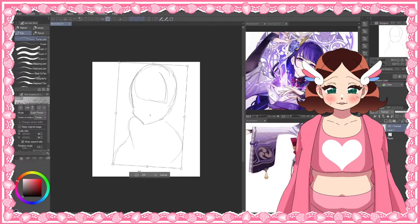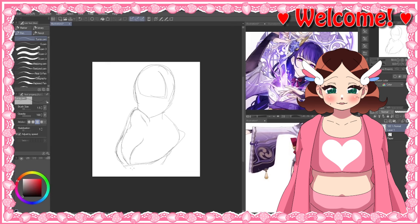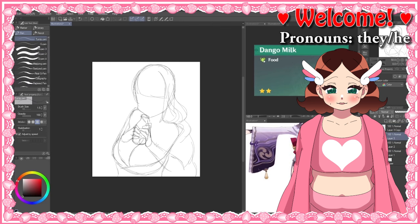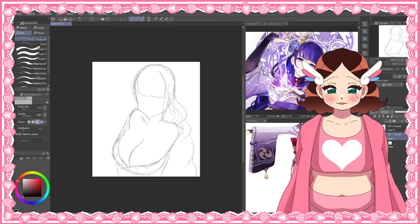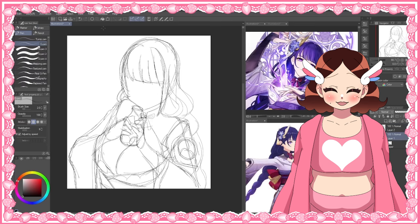Before I get too far into this, I wanted to explain the slight change to how this video is going to be. At the beginning I said I'll draw whoever I pull, but then I pulled everyone on the Raiden banner. So I only really had time to do two drawings for this video, so I picked the ones I most wanted to draw, which was Raiden and Shevrus — which basically just means I drew people that were on the Raiden banner, and I only pulled them. Probably should have been obvious to me.